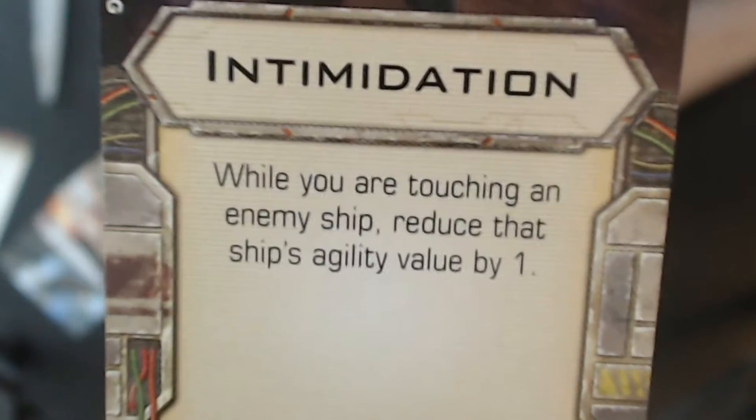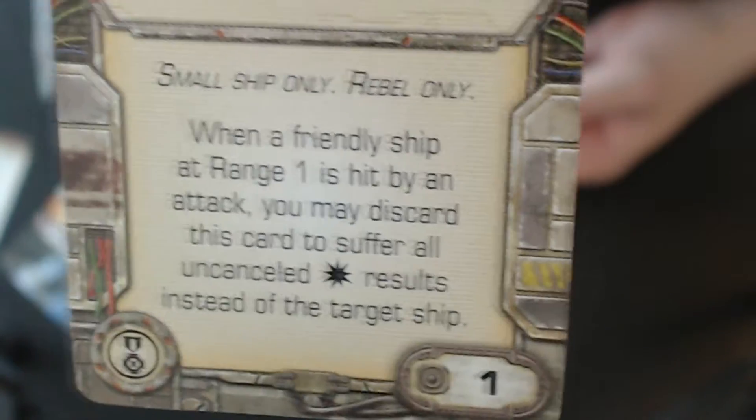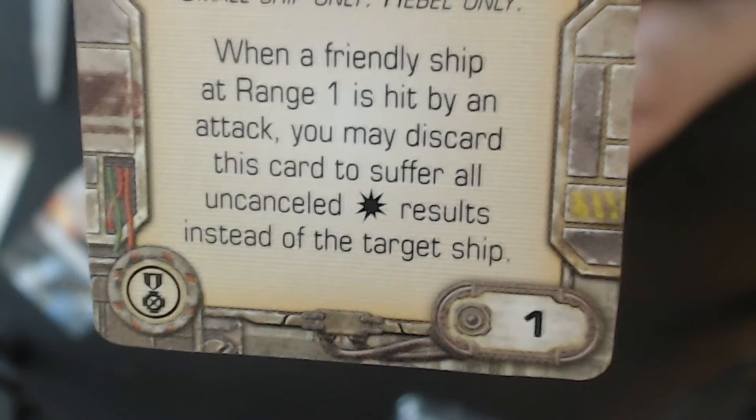Then we've got Intimidation at two points — it's an Elite Pilot talent. While you are touching an enemy ship, reduce that ship's agility value by one. Then there's Selflessness — small ship only, one point, Elite Pilot talent: when a friendly ship at range 1 is hit by an attack, you may discard this card to suffer all uncancelled hit results instead of the target ship.